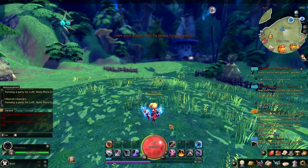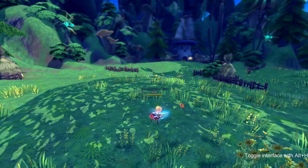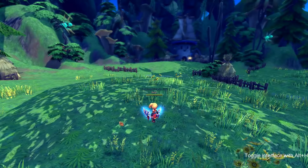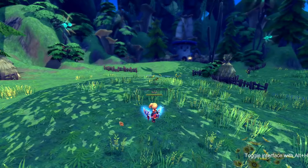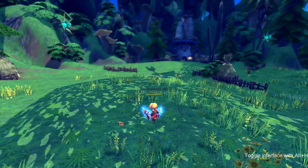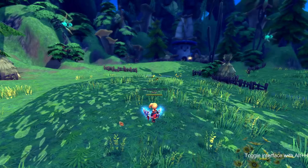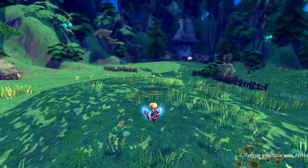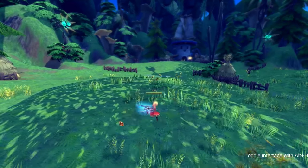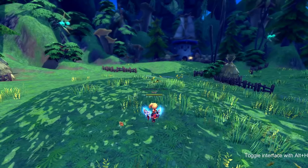Like always, we're gonna start with our basic combo string: one, two, three. Each basic attack does multiple hits, so it's pretty much like cleric's brawler — each time you click once it will hit twice. Keep in mind that you cannot roll out of these attacks until the full attack animation is done.